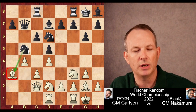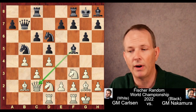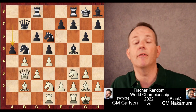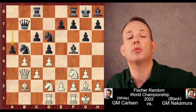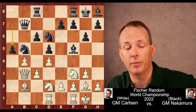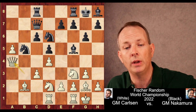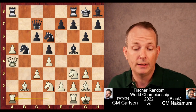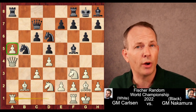Knight to c7. Hikaru immediately begins to try to take advantage of the two weak light squares at b5 and c4. Knight b to d2, knight c to b5 — hits the bishop, so it moves. Hikaru plays bishop to f5, hitting the queen. Queen to b3, and now Hikaru plays a5, wanting to liquidate this a-pawn as a weakness. He needs to be confident he can capture it back, and that actually becomes a problem. Pawn takes, queen to c7 attacking the pawn, queen to a4, rook to a8, and rook to a1. For the moment, Carlsen is actually protecting this extra pawn rather effectively.